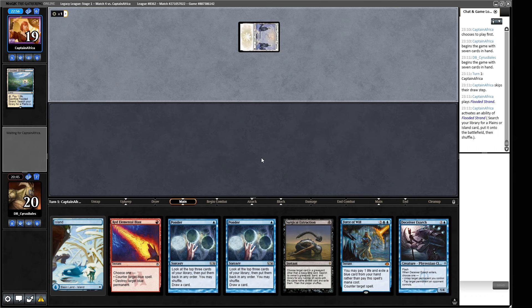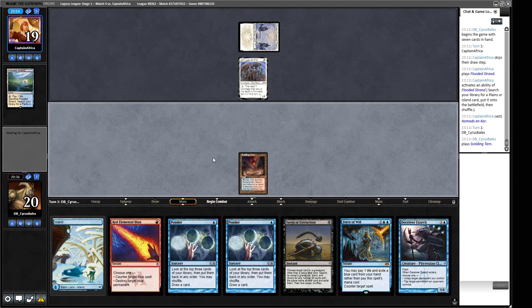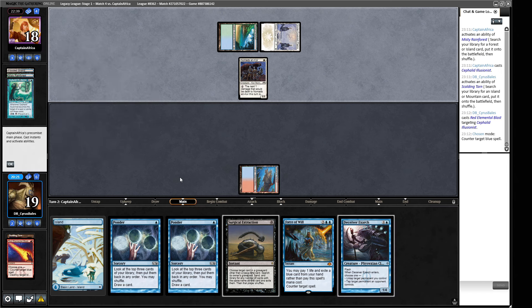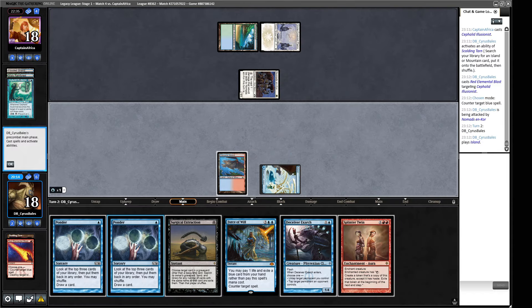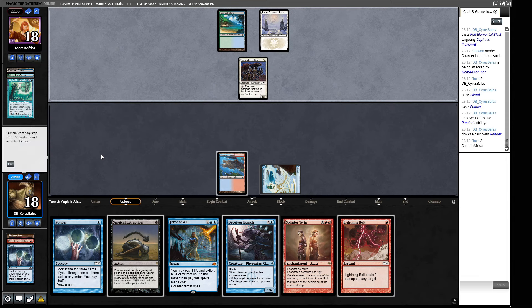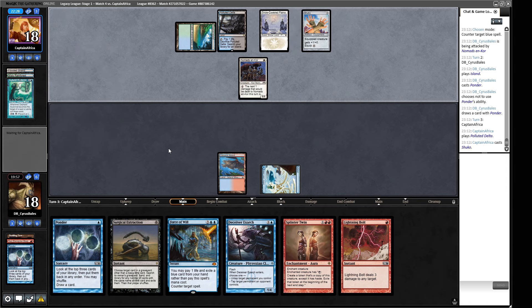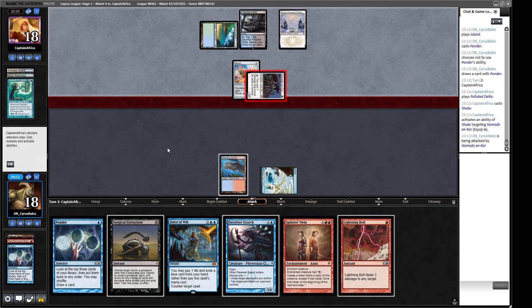We play our land and hold up Red Blast rather than Pondering. We get a Volcanic Island and try to counter the Cephalid Illusionist with Red Blast. Step one complete — we didn't die on turn two. Splinter Twin — we are well on our way. Ponder. We like the land and the Lightning Bolt. We bury the Brainstorm, put the land on top, then the Lightning Bolt. We have a path to victory and three pieces of interaction. Our opponent plays a Shuko — they've got two of one side of their combo.